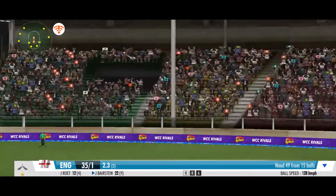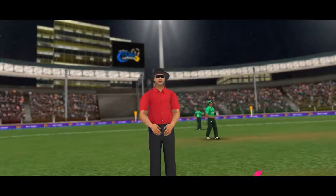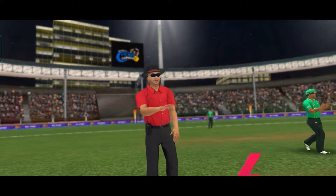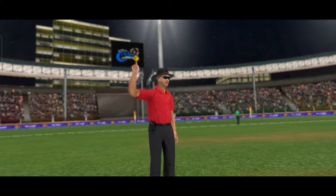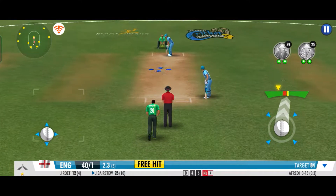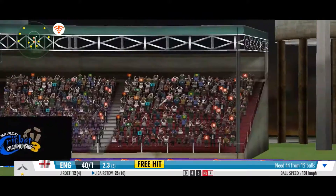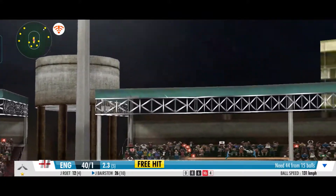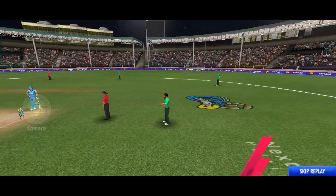No ball. Oh, the ball races away to the boundary. A costly delivery that gives away a free hit. Raw power on display. The ball is moving towards the crowd. That's a sure six by any standard of ground.